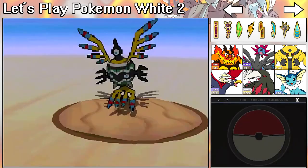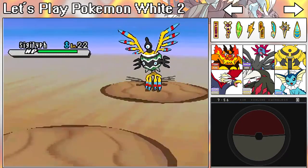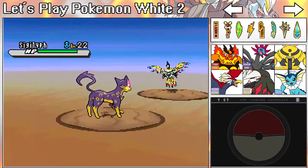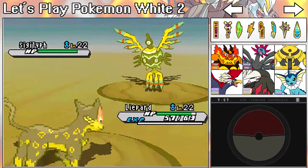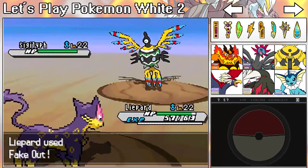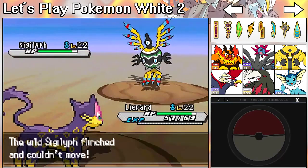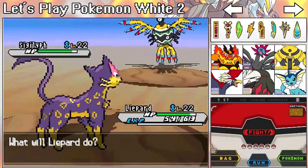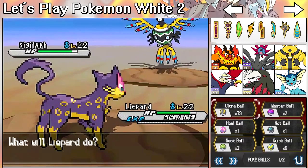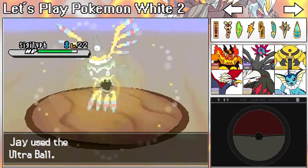You better not be at full HP — okay, you are at full HP. I'm going to beat you to death now. Let's use Fake Out. It would be so cool if it wasn't at full HP, but it is. I really don't know how I'm going to catch this super Sigilyph because it's really hard to catch for some reason.